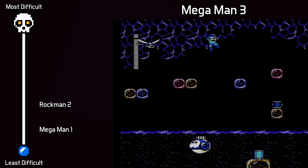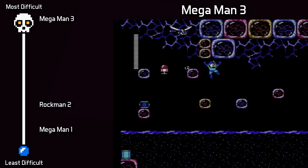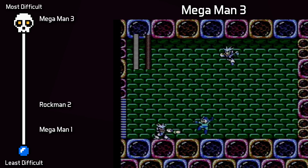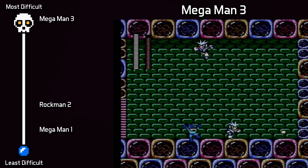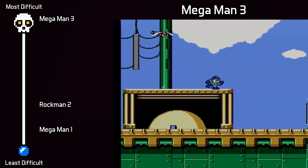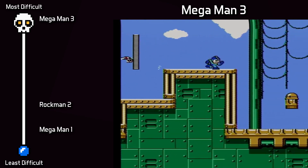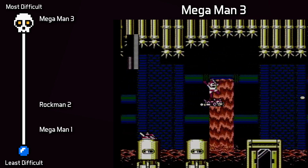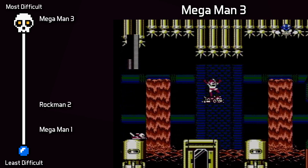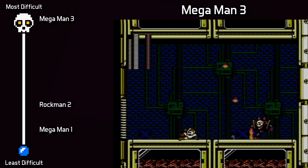Mega Man 3 — there's no debate, no question at all: this is the hardest challenge, and it's not even close. It not only has the single hardest encounter — Doc Quickman — it's filled with tons of other challenging encounters like Doc Airman, and overall the refights are scary in close quarters. The Doc Robot stages are just all around hard too. Rush Jet is perhaps at its most powerful in this game and it's a big asset, but really no other game comes close. This was the single biggest achievement of the whole campaign, and there were days where I wasn't sure I was ever going to finish this one.